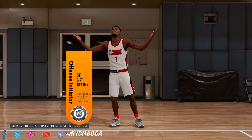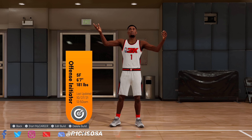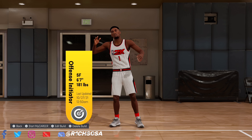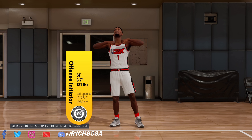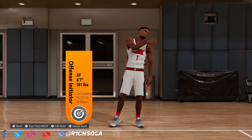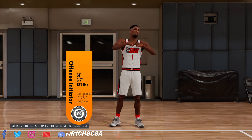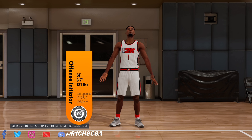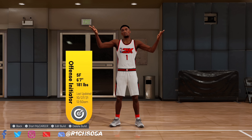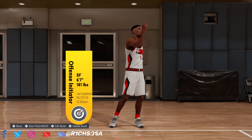What's good y'all, Red Selsa back in the building with another banger. As y'all can see by the looks of the title and the screen, I got a very rare 100-plus badge build coming at y'all today, going to be called the Offense Initiator build. We are getting over 100 badges, and the sharpshooting takeover is going to be on point. This build is actually very similar to the rebounding wing.